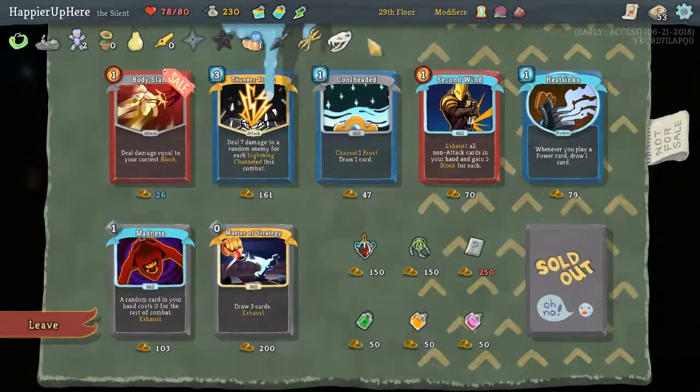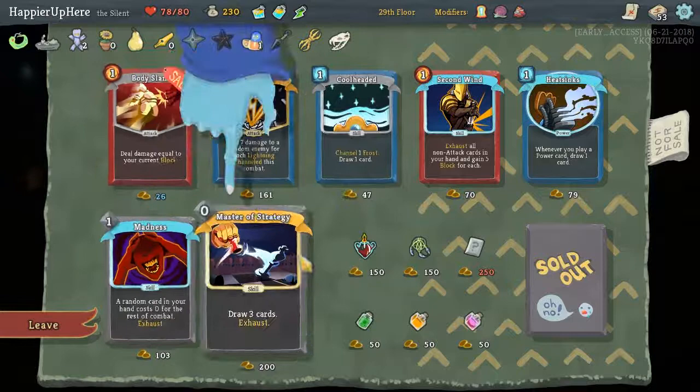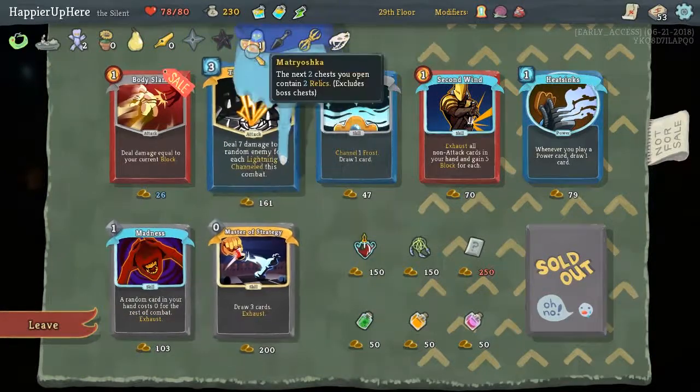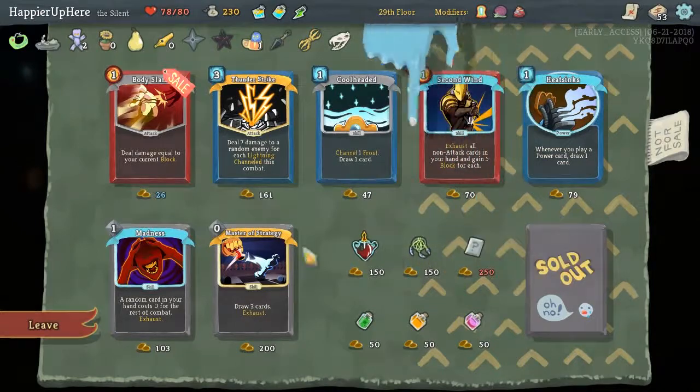I was hoping for a Mind Blast but we didn't get that. I don't see any cards that we like here. The Master of Strategy might be nice, but it does cost a lot, so I think instead we might want to take a relic. Actually let's save our gold — on the next floor we can buy things.